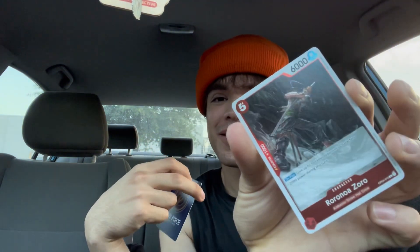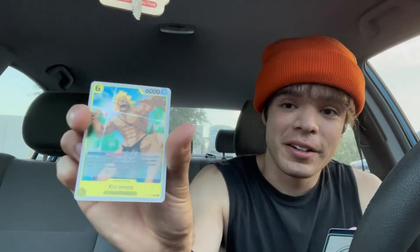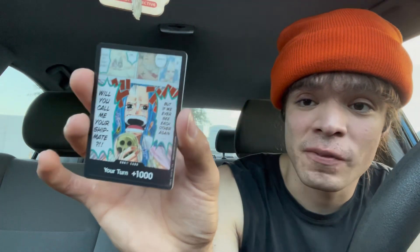Sixth pack: we got Mr. Five — I think Zorro kills him — and we got a Zorro. Last pack: we got Young Keenamon, it's okay Mr. Five, but we also got this BV card.